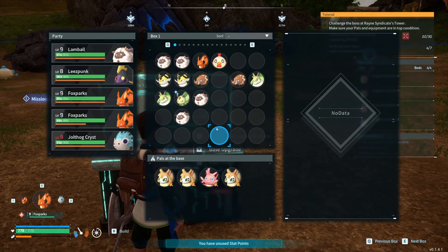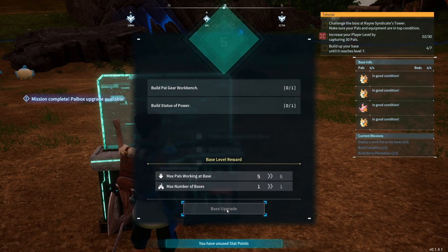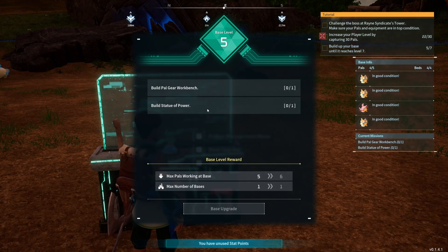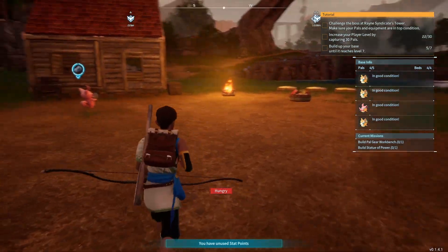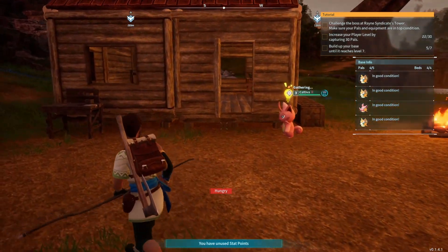Okay wait — I can upgrade again, awesome! Pal gear workbench, build a statue of power — oh cool! Pal gear workbench, where should I put that — how about outside here?